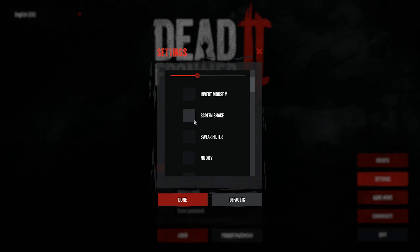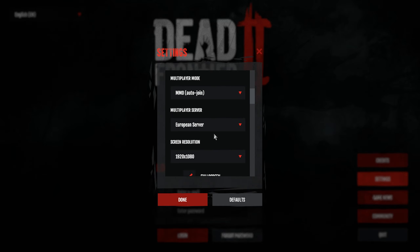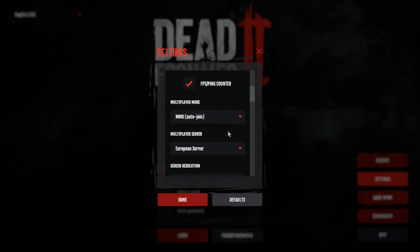I've got invert mouse off - that's a preference thing, not really my kind of thing. Screen shake I'm not a fan of; I think it makes the game look a little weird when you shoot. Swear filter I keep off. The news I keep off for the sake of YouTube and not getting demonetized. FPS counter I always like to have on when I'm playing games.